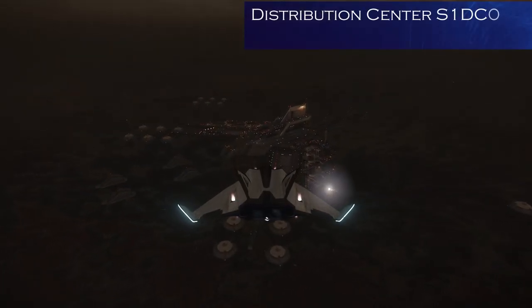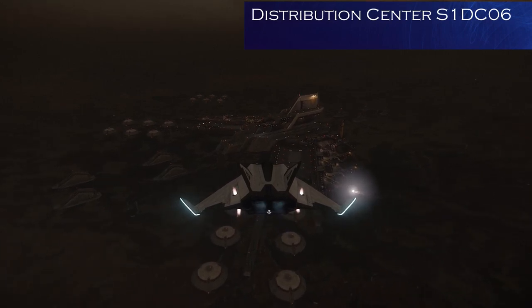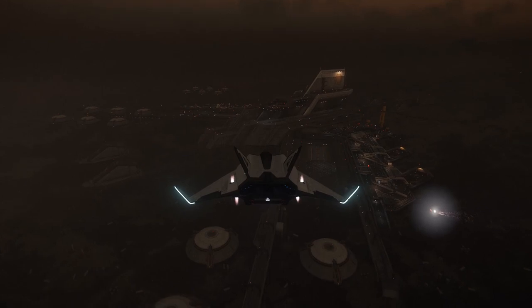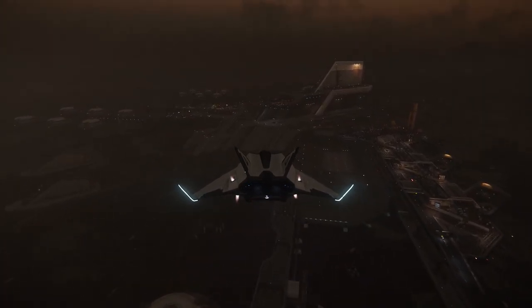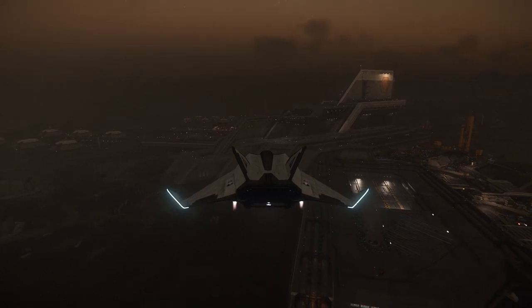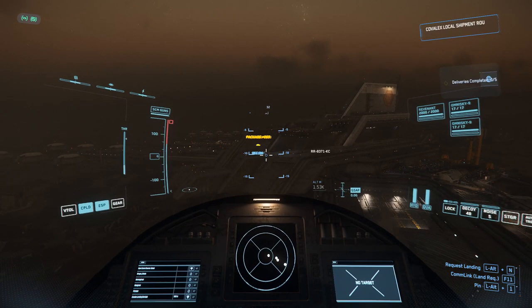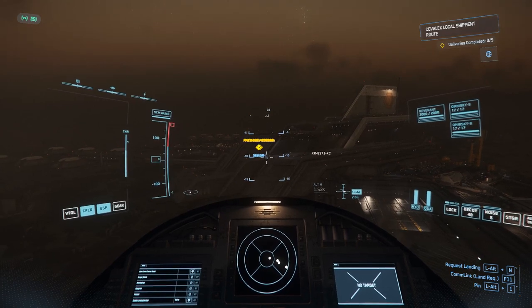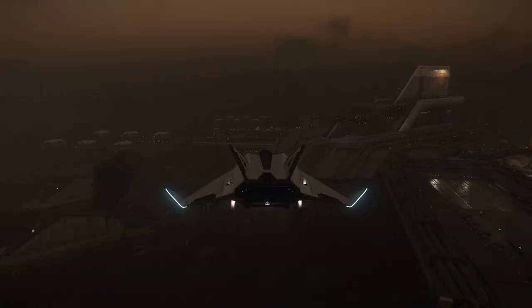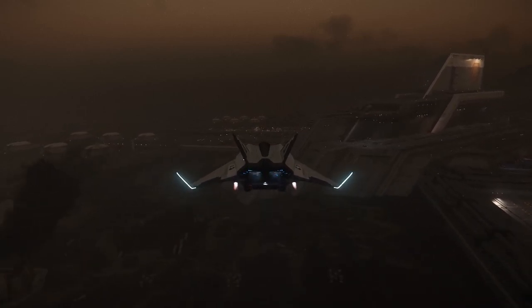We're off to distribution center S1DC06 at Hurston — that's a mouthful — and I have to pick up some packages. The question is where. Over there — is that actually inside, or is it outside, or somewhere else? These distribution centers at the moment give me a bit of a headache.